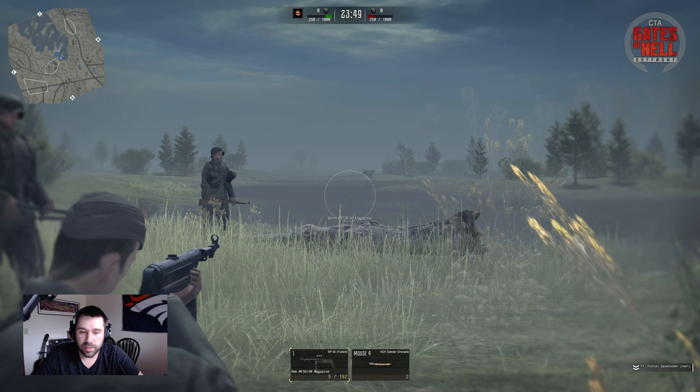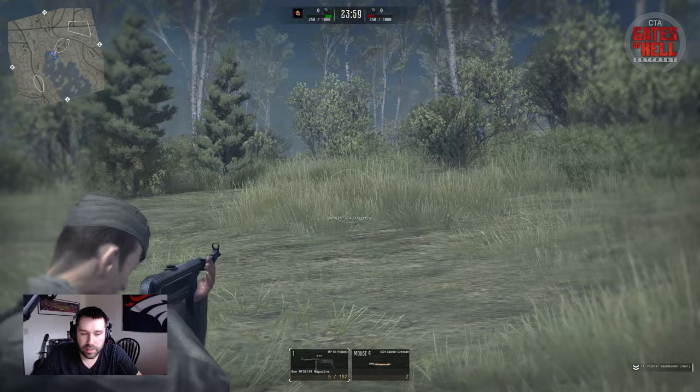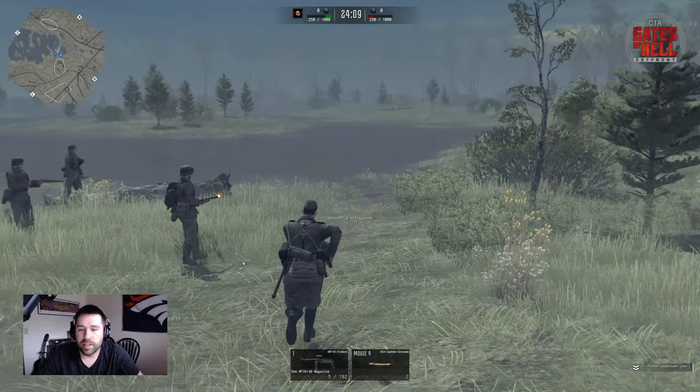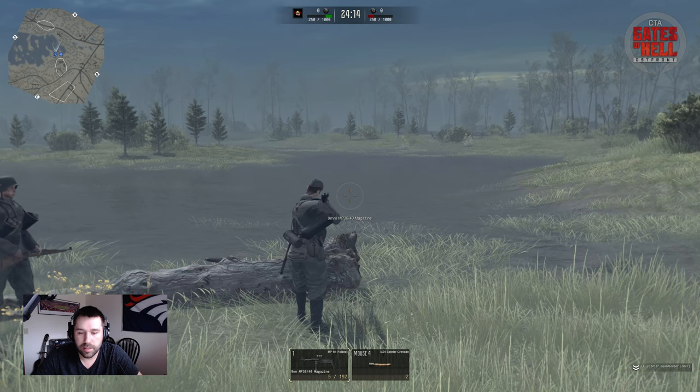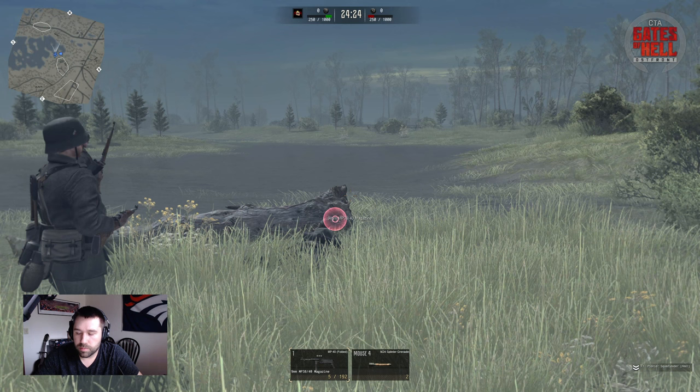The controls still apply in third person: Alt drops to one knee, Alt again stands up, Control lays down, Control again stands up. For movement, you're jogging by default. If you hold Shift, you can start running — just like most games. You can run up to a log, take a knee under fire, and lay down for cover.